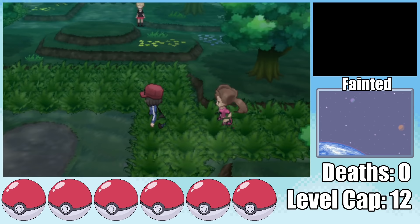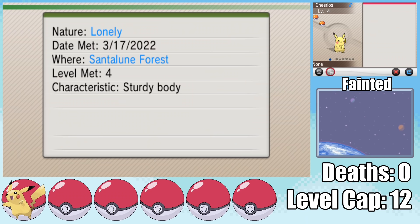As I'm being relentlessly chased through Santalune Forest, I find my first encounter — it's a Pikachu. Very unfortunately, Cheerios the Pikachu has a minus defense nature, which is gonna matter a whole lot in the early game, and that boost in attack doesn't do anything.